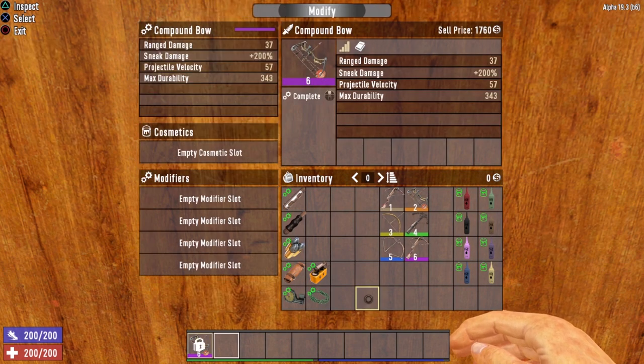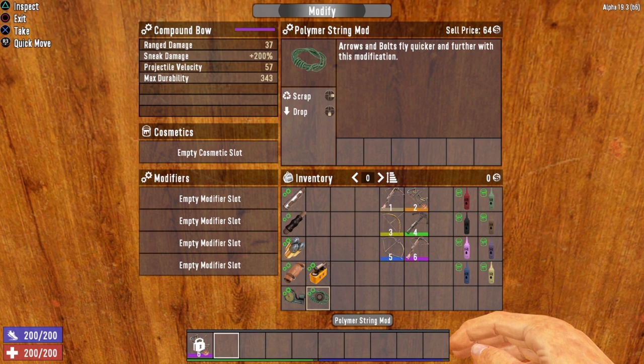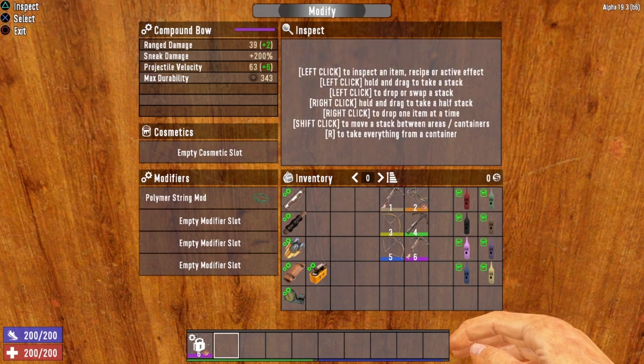Now let's take a closer look at some of these modifications, starting with the archery-only mods — the polymer string mod and the arrow rest mod. Keep a close eye on the stats. When we install the polymer string mod, you'll notice our projectile velocity went from 57 to 63, meaning your arrow travels much faster. You'll also notice our ranged damage went up by two. The polymer string mod is definitely an excellent mod to have on your archery weapons.